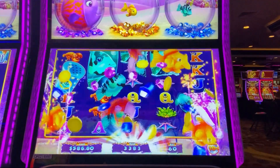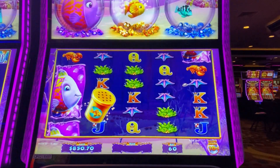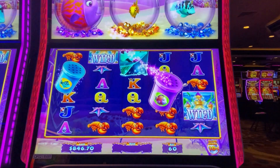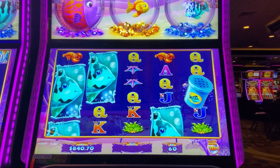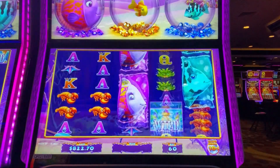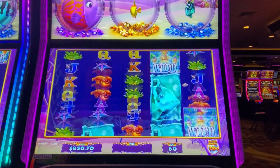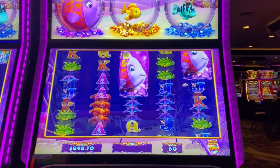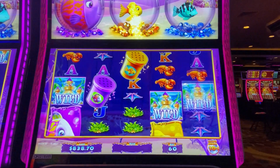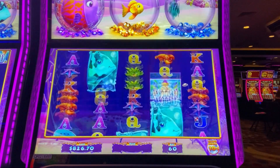That was awesome! $500 in, cashed out with $856. We're going to do just a couple more spins to see if we happen to get this purple bonus. I'm not going to crazy-chase it though — that's what gets a lot of us. We are super close, so I'm going to have a floor of $800, and if I don't hit the purple bonus by then I'll take my $300 profit and move on. I'll play down to $800 or up to $900. Oh there we go — look how close it started to crack!